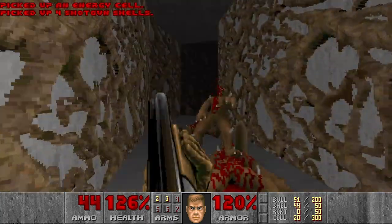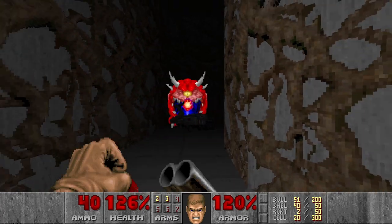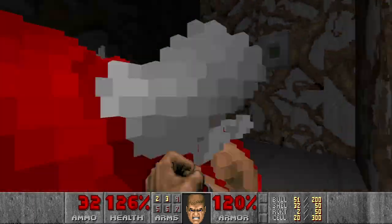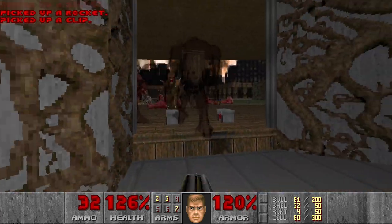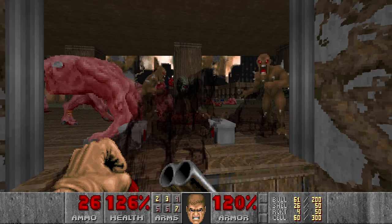Then let's go for the BFG. And there will be two cacos here. This one is asleep. Now we have the BFG. Let's press the switch and now we can get out. Hopefully nothing will block us. Or maybe it's time to use the BFG.